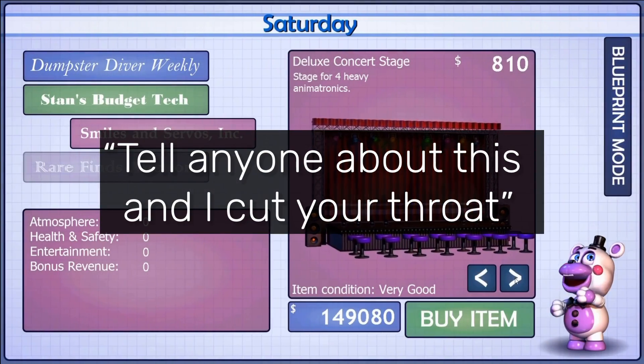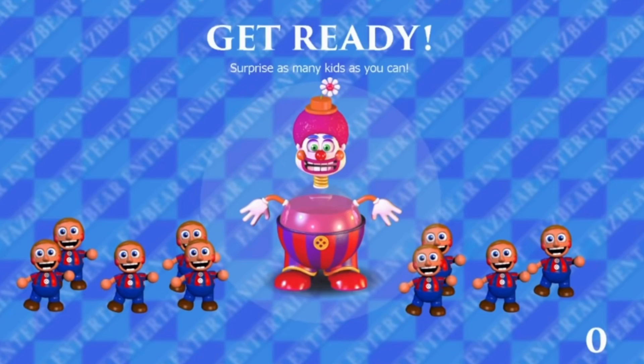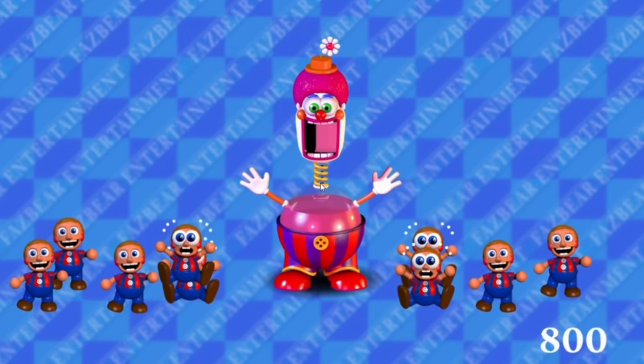On very rare occasions when playtesting the fruit punch clown in Freddy Fazbear's Pizzeria Simulator, he will say "Tell anyone about this and I cut your throat" instead of "fruit punch for everyone."